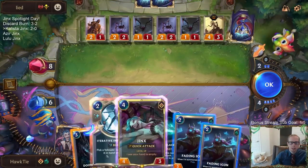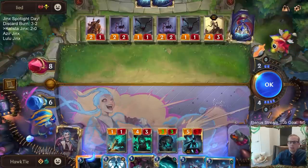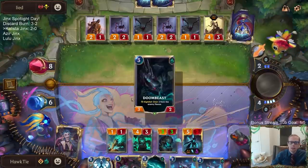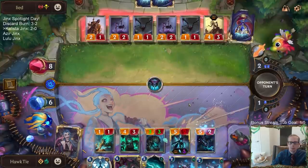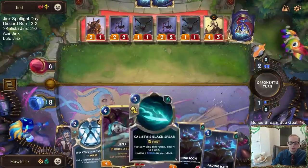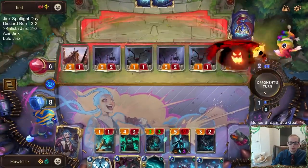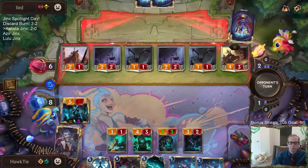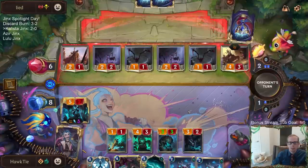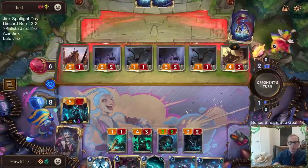Maybe it's better to play Fading Icon than Doom Beast. My plan is Doom Beast, but let's see. Yeah, I think I'm going to go Doom Beast. I don't want to trade away Doom Beast - if I play Fading Icon it was going to be really difficult to play a different spell next round to turn on Nightfall and then play Doom Beast afterwards.